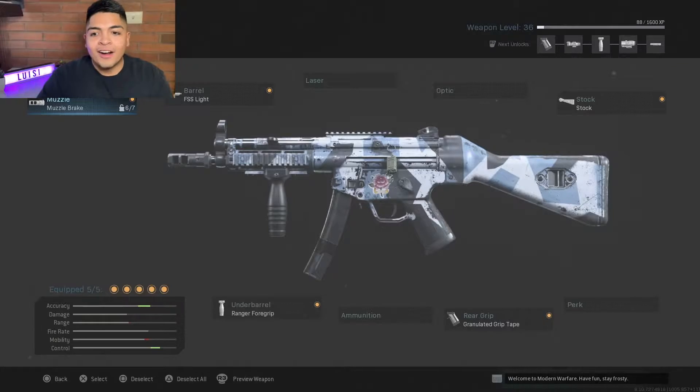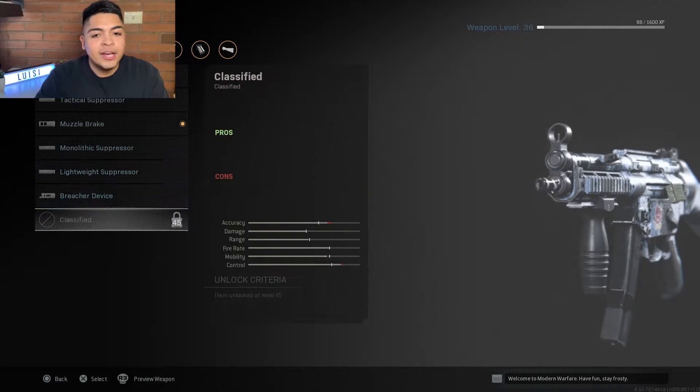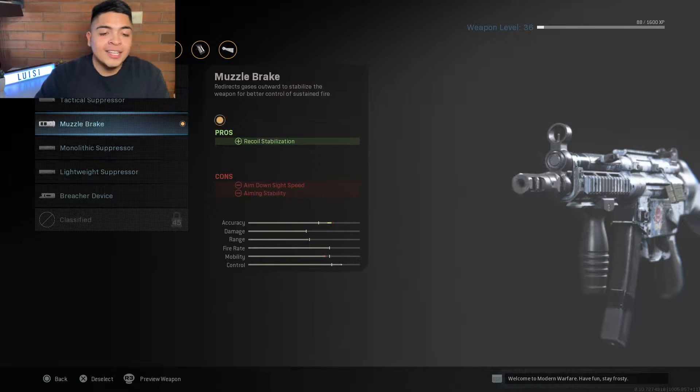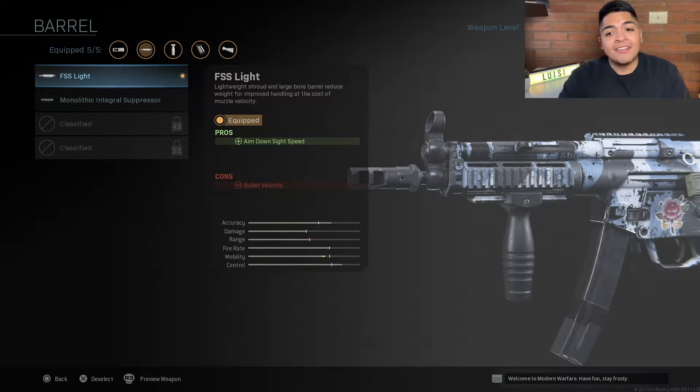Let's get right into it. First I got the muzzle right here — I got the muzzle brake. I need one more to unlock but out of all these I like this one because it controls the recoil. Basically when you're shooting a gun it doesn't go everywhere — you guys pretty much know that. And then for the barrel I use the FSS Light.